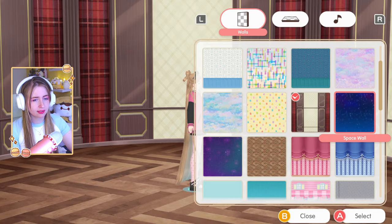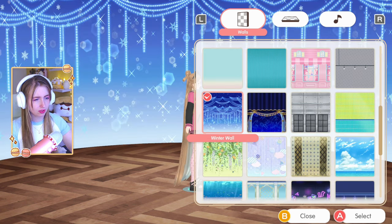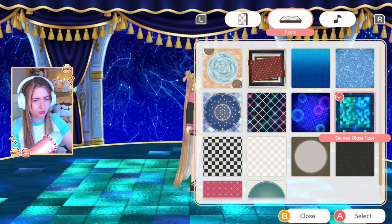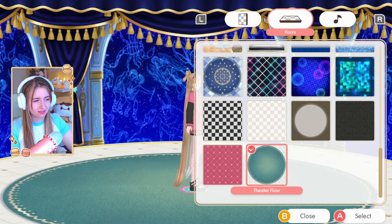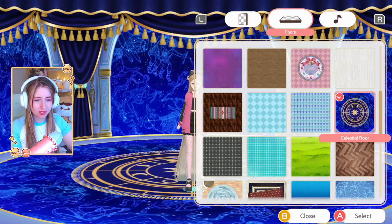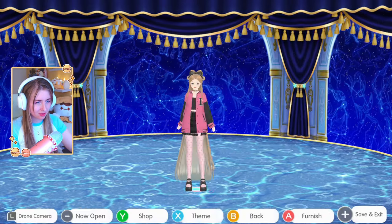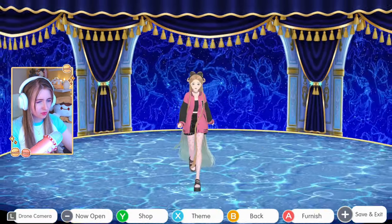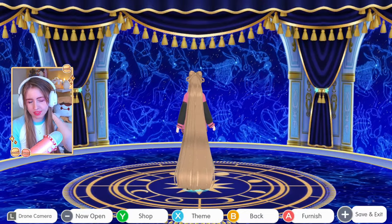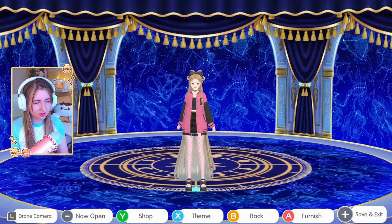Everything is gone. We have the purple backdrop and the blue one, and now I know we also have the celestial one which is even more fantasy-like. For flooring - all of these look kind of really nice. We could do the space flooring or the celestial - that's even more royal-looking. I think I should go with the celestial floor, and that also settles that we should do gold instead of silver because it just matches everything.